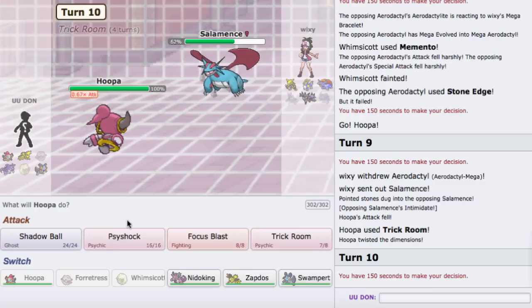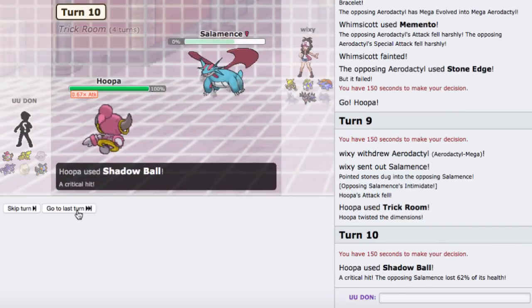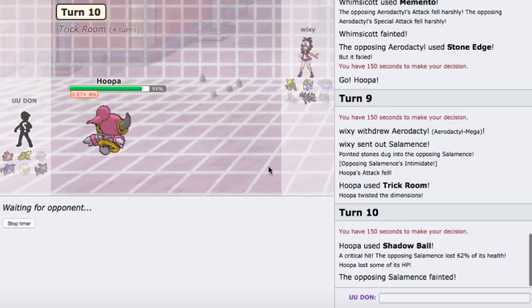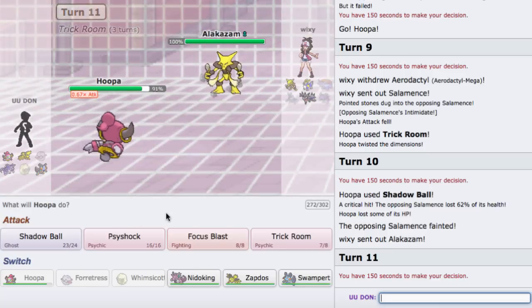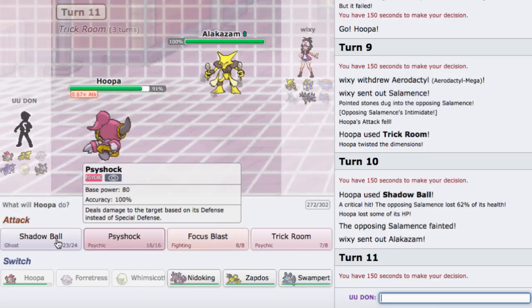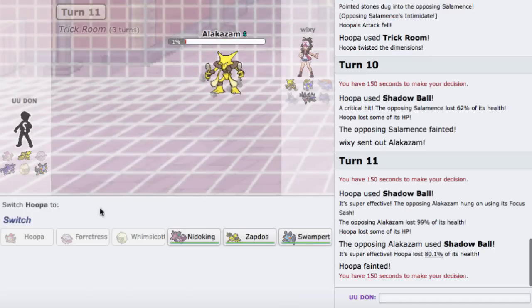As he goes into his Salamence, I'm pretty sure Shadow Ball knocks this thing out from this range for sure. He's running Fire Blast so I'm guessing he's Naive nature. Crit did not even matter — confirmed. He goes into Alakazam, so we're going to try to think outside the box. I can Shadow Ball here. He's probably Focus Sash — and he is. It knocks me out.